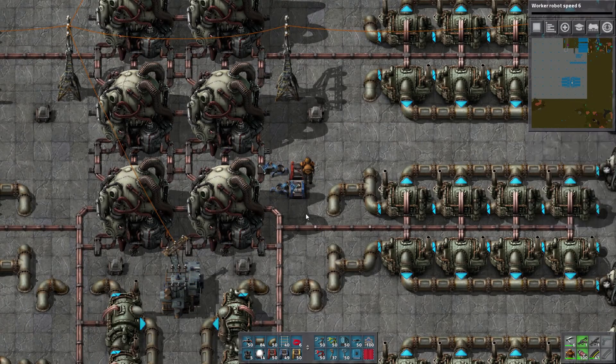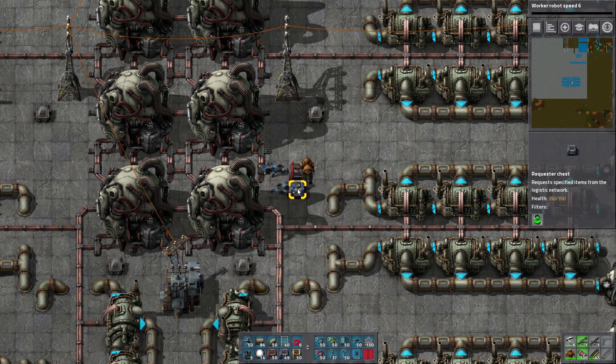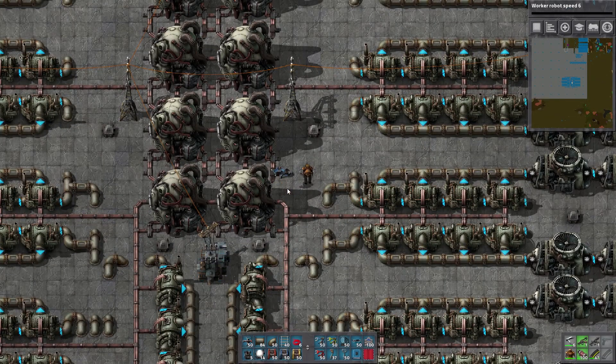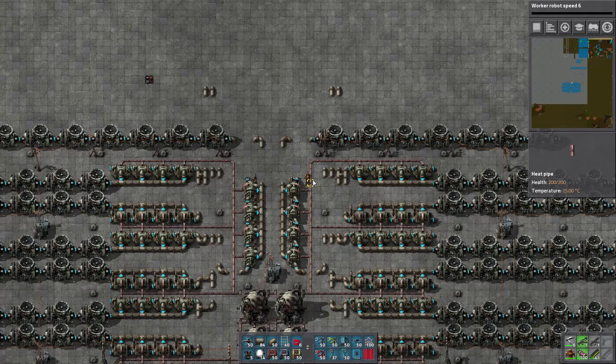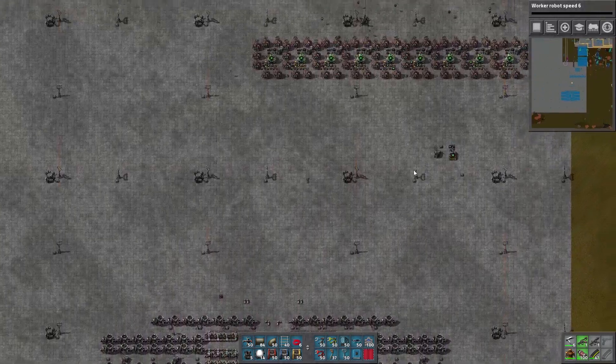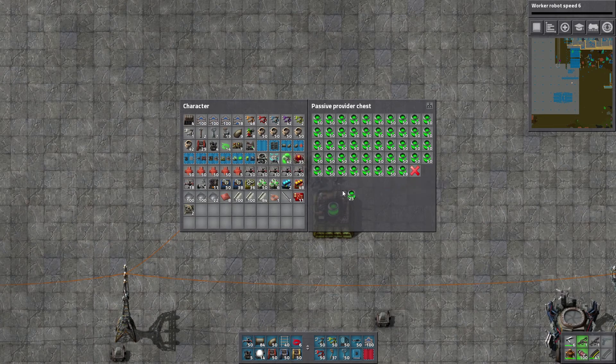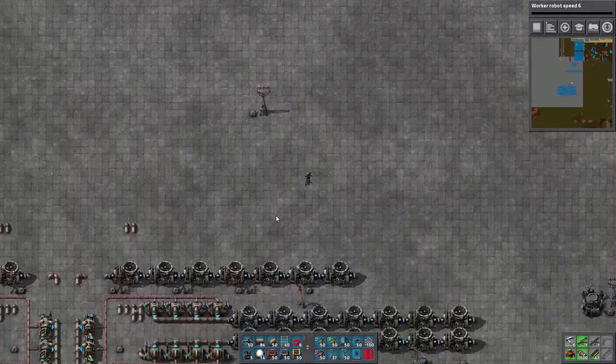And then put these down. So before I do anything else, I want to test this out and make sure it's working. And that's going to cost 10 of these. Now I don't know, but I think I can afford it. I can afford 10.